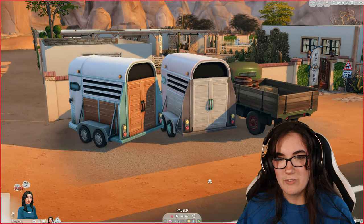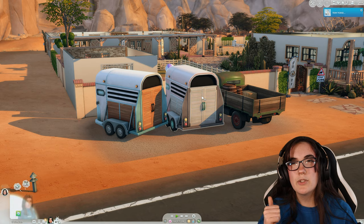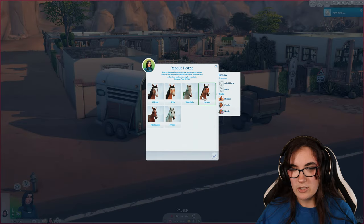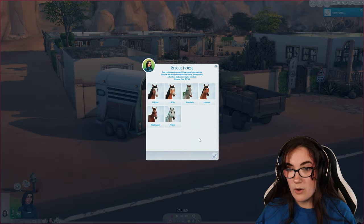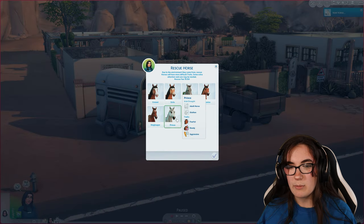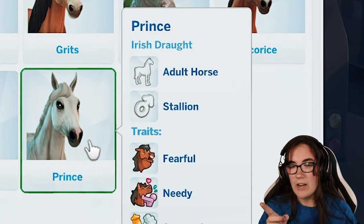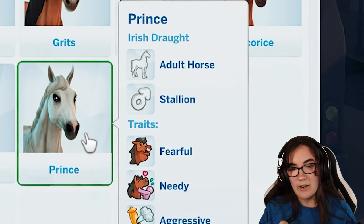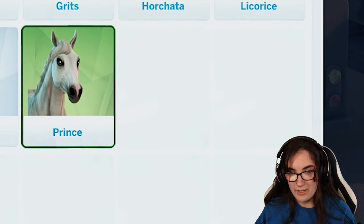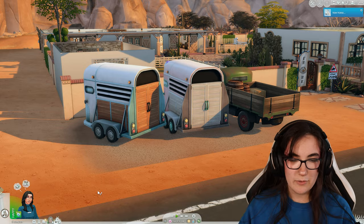Let's rescue another horse. I think we'll do six horses and get three foals. We have one new horse — Licorice. Let's go in and get Prince, who is an Irish Draught adult stallion — fearful, needy, and aggressive. I'm sensing that because they are rescue horses, they have mostly negative traits.